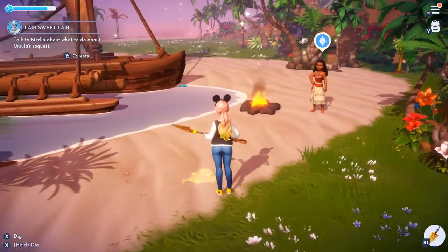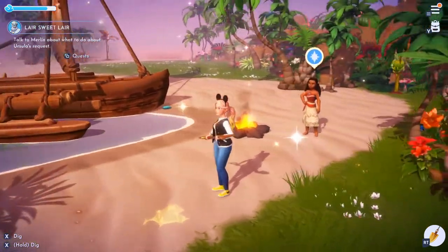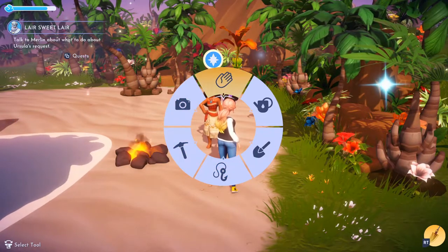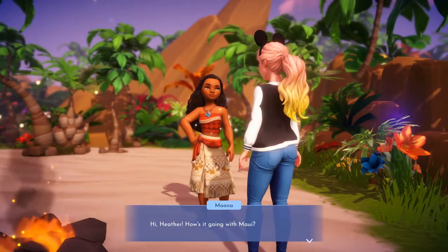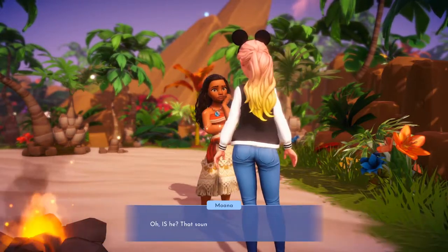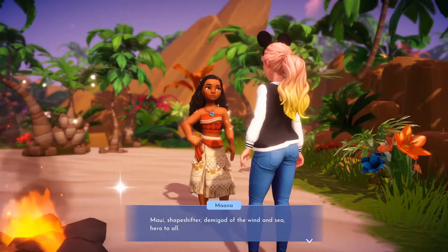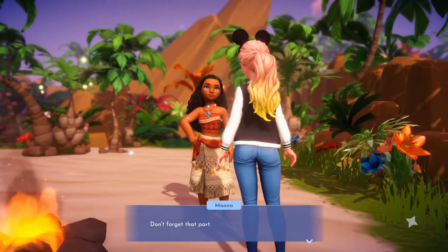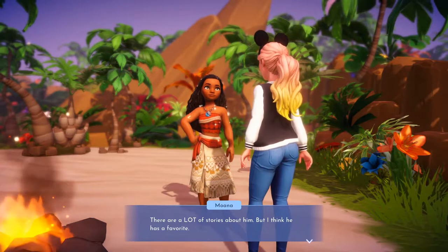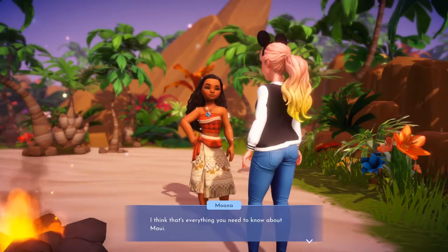'How's it going with Maui?' He says he's going to give me a test — on him. 'That sounds like him. Well don't worry, I'll tell you about Maui. Maui's a shapeshifter, demigod of the wind and sea, hero to all — don't forget that part. He has a magic fishhook that lets him shapeshift into different animals. There are a lot of stories about him, but I think his favorite is the time he planted eel guts and they grew into a coconut tree. I think that's everything you need to know about Maui.'